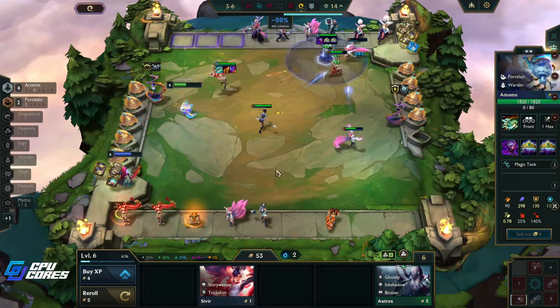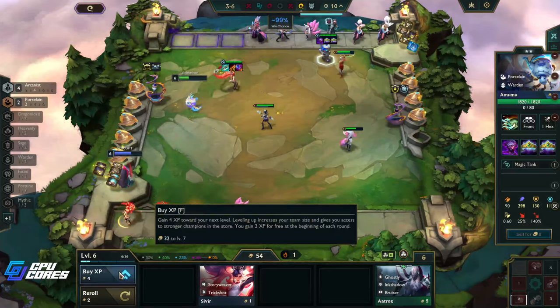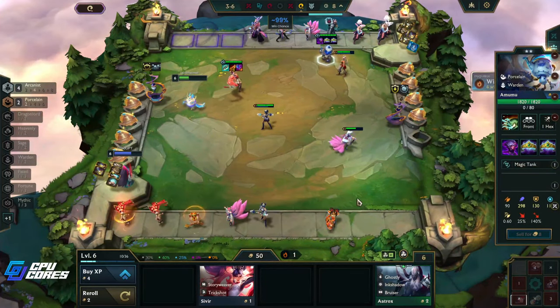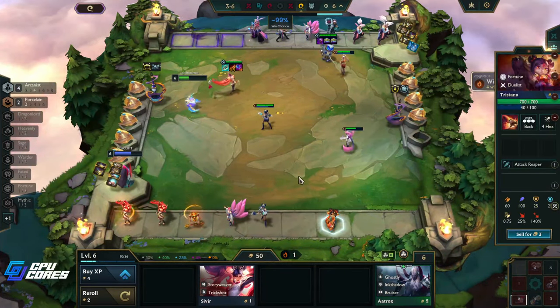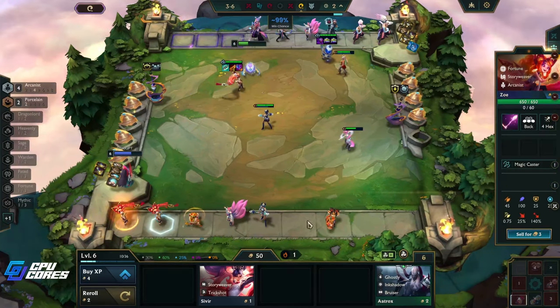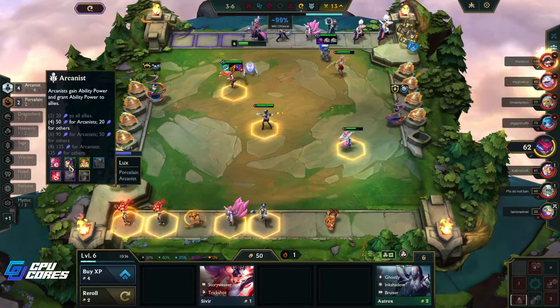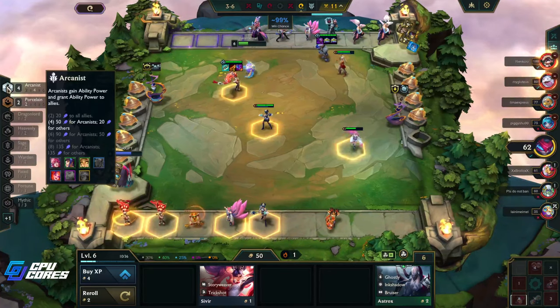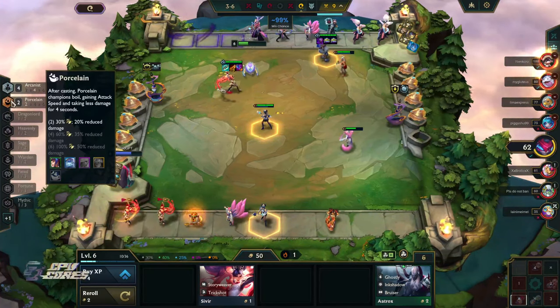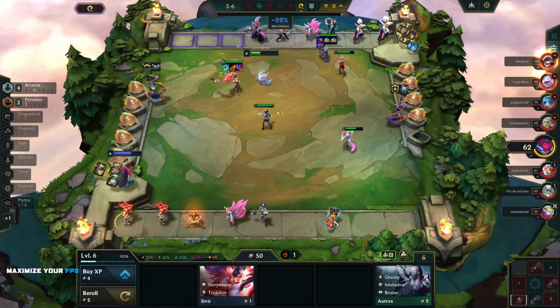Wow, Amumu you are amazing! Thank you Amumu for being amazing. We have three Fortune in here, but now we've got four Arcanists so we have no space for that — no space for silliness. And we need Amumu so no silliness.